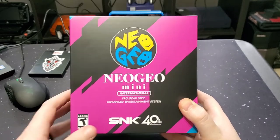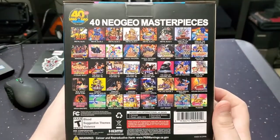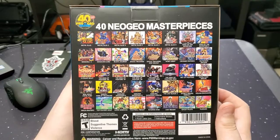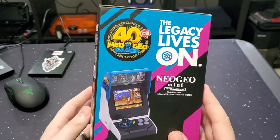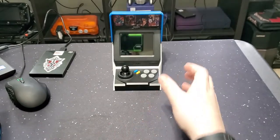This is pretty cool. It's the international version, as I stated earlier — it's got 40 games on it. I was actually kind of upset that it didn't have Baseball Stars on it, because that was my favorite Neo Geo one. But hey, that's really cool. So it's not an unboxing, so there you go.